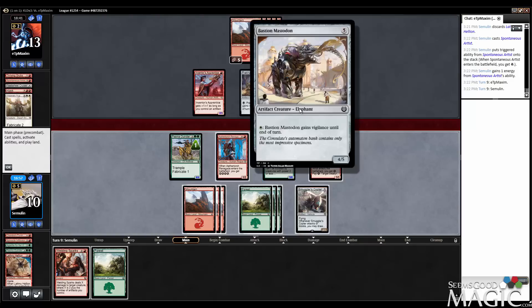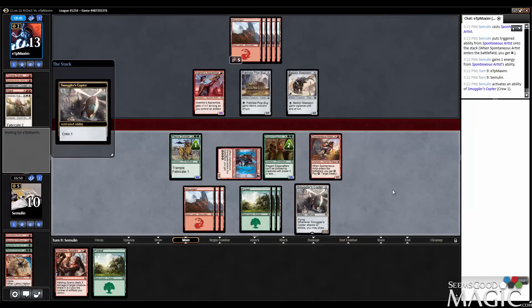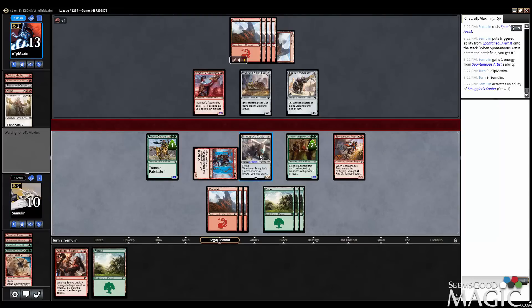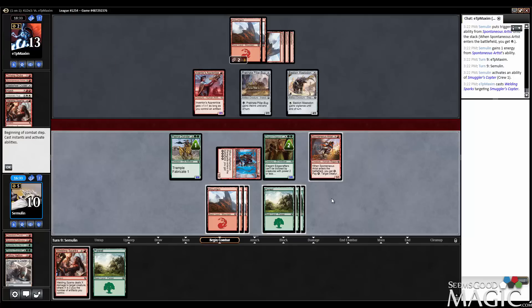That's not particularly good. So we swing with this. They take 5, 6, 7, 8 — still not dead. And we're going to have to keep riding this Copter. Stop hitting my Copter. Welding Sparks is doing 3, 4, 5 — so even if I Sparks one of their guys in response, we don't stop it. That may mean I have to go on the Edge Crafter plan.